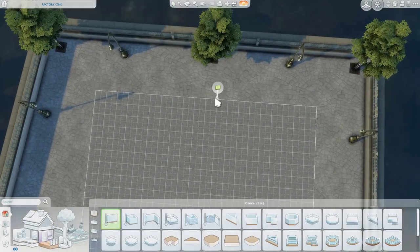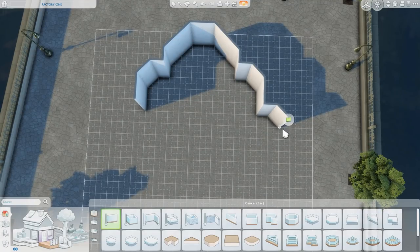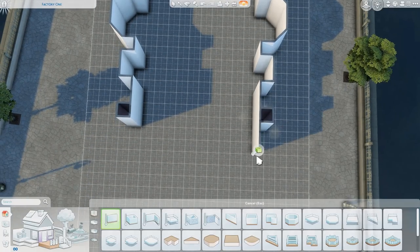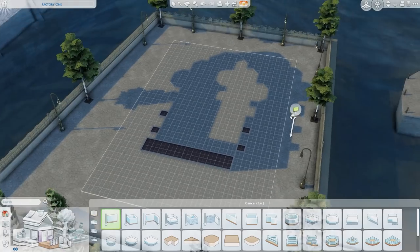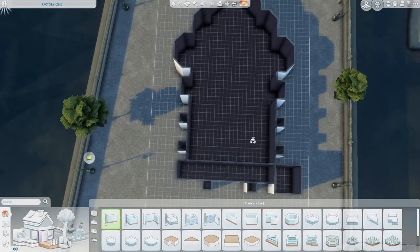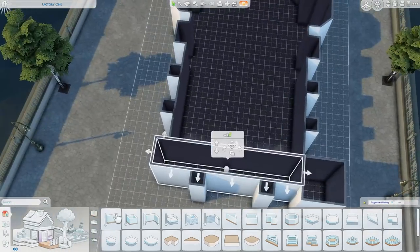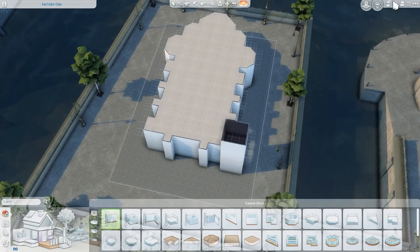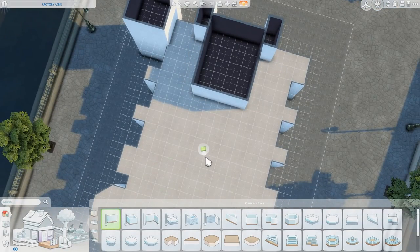Hi guys, it's Alma here, welcome to another speed build! Today I am building a community lot - I haven't done one in a little while. I'm building a wedding venue, and I was planning on having this in my save file but I'm not really sure if it fits into this world which is Windenburg. I was originally planning on making this build much darker looking, maybe with dark stone or brick, but I was really inspired by the cathedral you can find in real life in Florence.